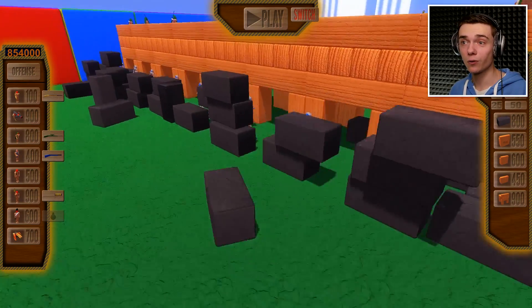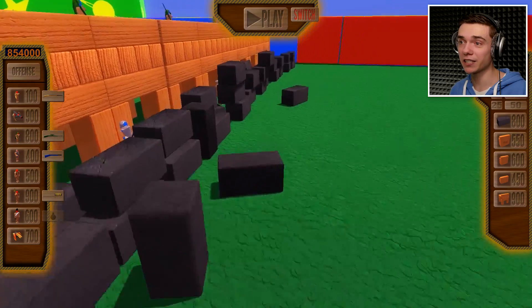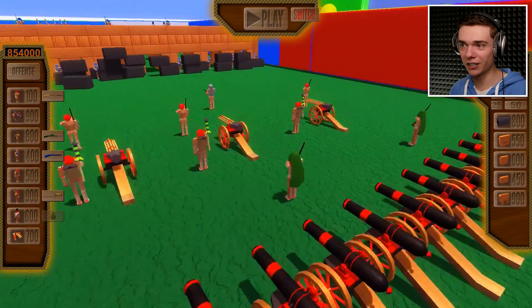Alright, so we have the new rubber wall. Any cannonball that hits it is gonna bounce back. It's gonna be beautiful because we have all the cannons in the world.